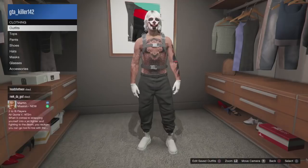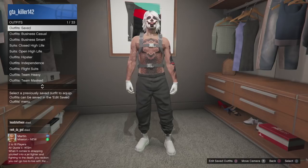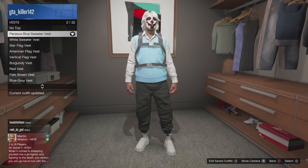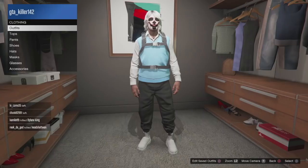First you're gonna want to have the black joggers — everyone knows how to get this, but if you don't I'll drop a link in the description below. Then go to Tops, scroll all the way to the bottom to Vests, and put on the first vest — the same one you see me put on. Once you put that vest on, just back out.